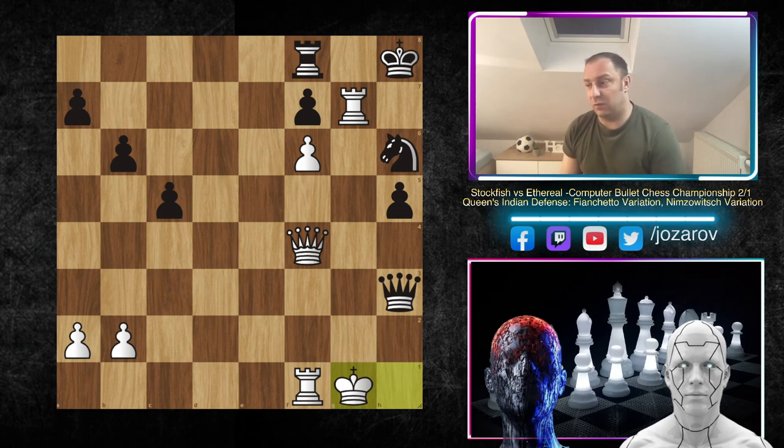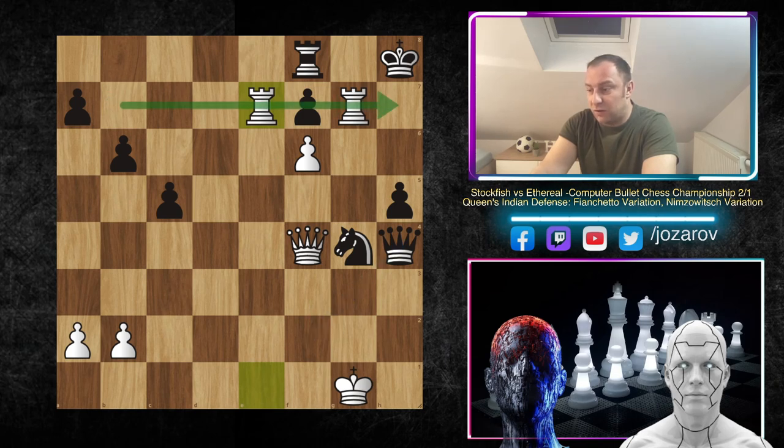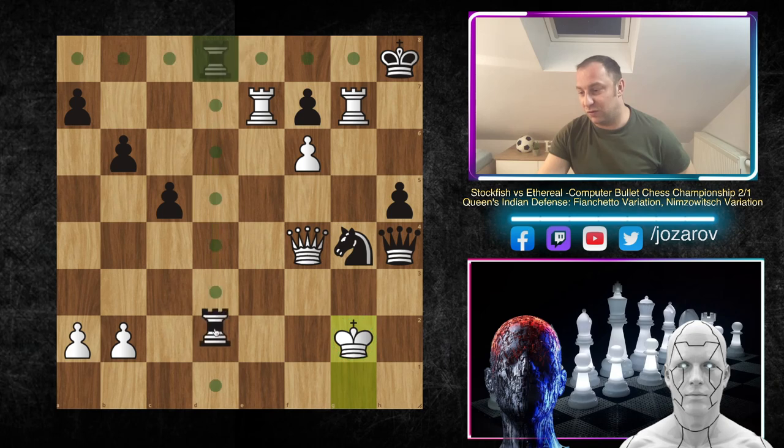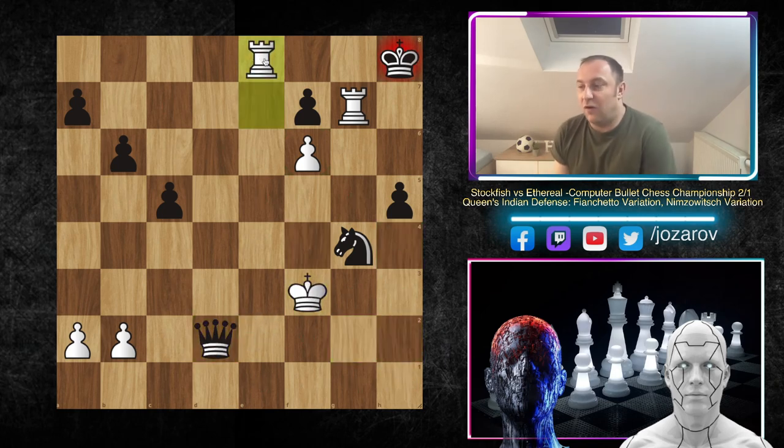After queen to h3 we have king to g1. When we count the material it's obvious it's a winning game for white - white is up an exchange and the knight is endangered. So knight to g4, rook to e1, queen to h4, rook to e7 activating both rooks on the seventh rank, rook to d8, and now the beautiful move by Stockfish: king to g2. This is really wild because no checks seem to be possible. The king is so naked, yet nothing is working for black.